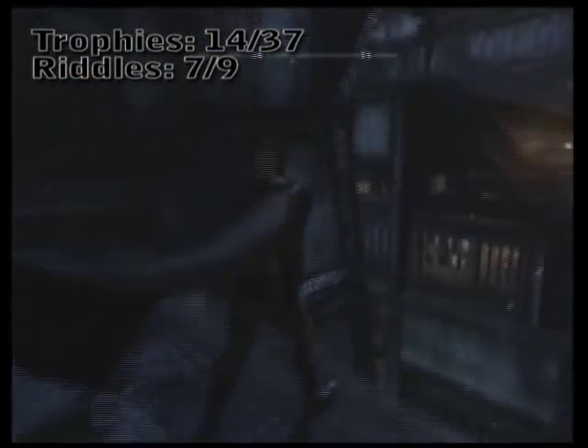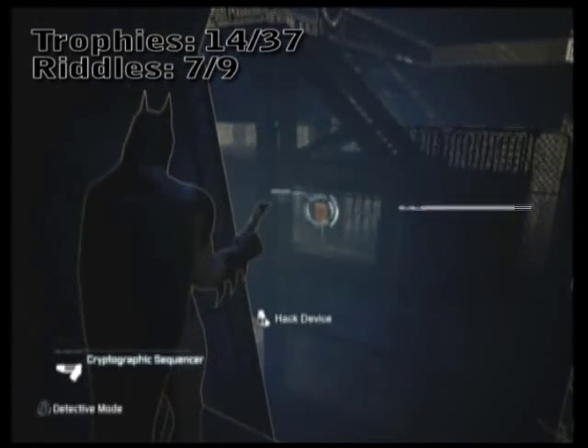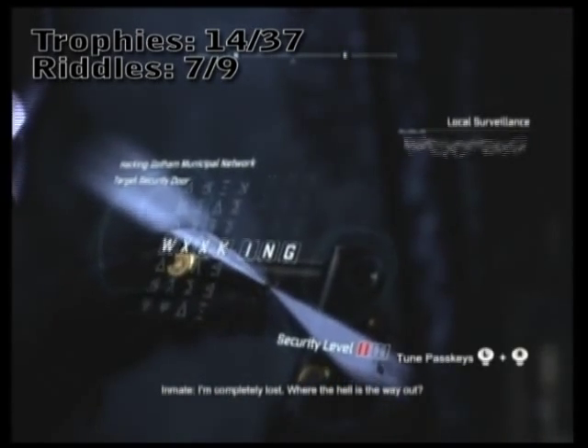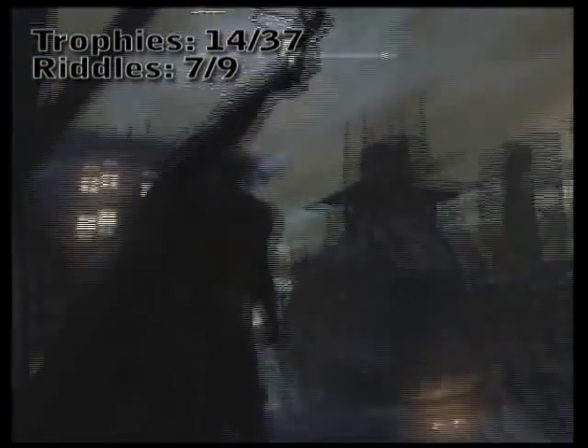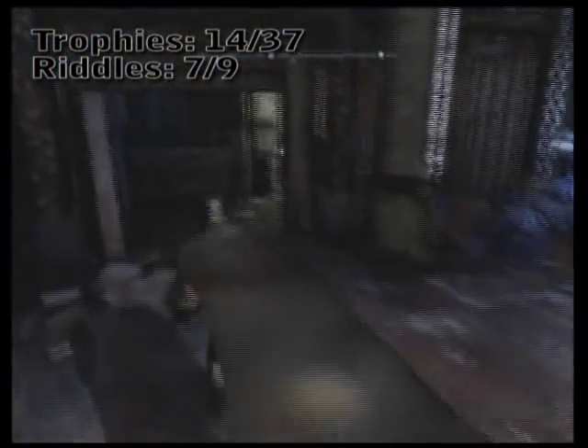What you're going to need to do is jump over, get to the opposite side of the building — and believe it or not, the range sequence actually reaches all the way over here. It's quite a far distance away. So go ahead and unlock that door remotely, jump back over, and collect your Riddler trophy.